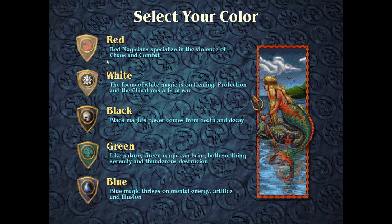There are five colors. The color red focuses around destruction and violence — it has a lot of fireballs and goblins and ogres and stuff like that. It's arguably my favorite color, especially outside of this game in the real world.